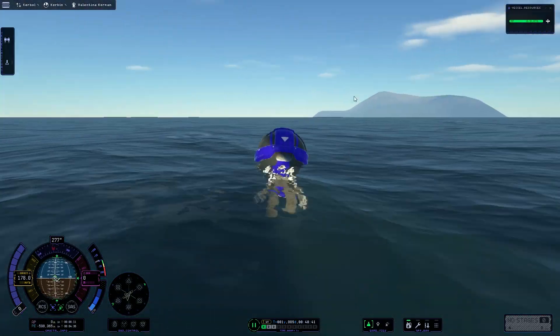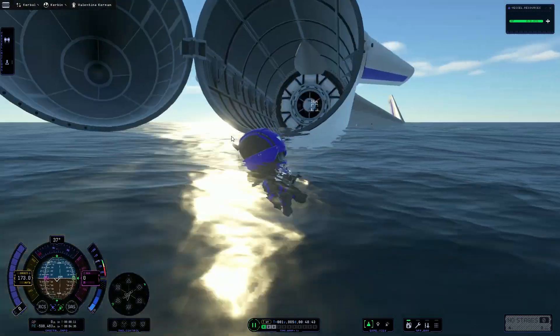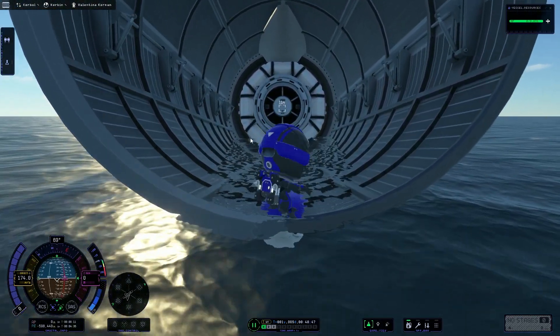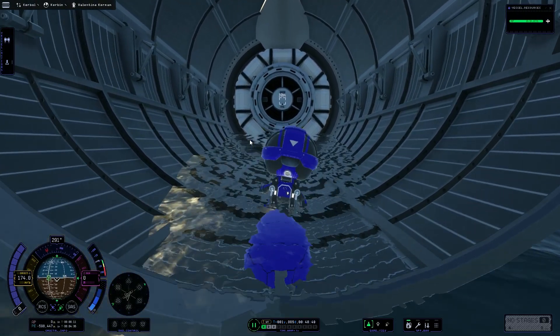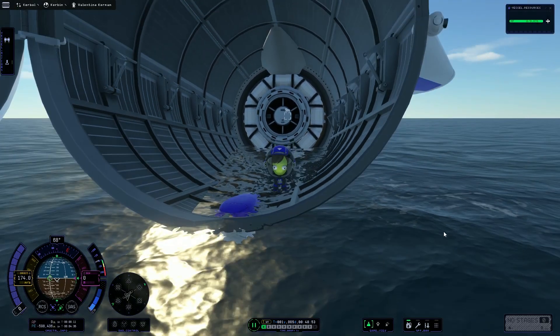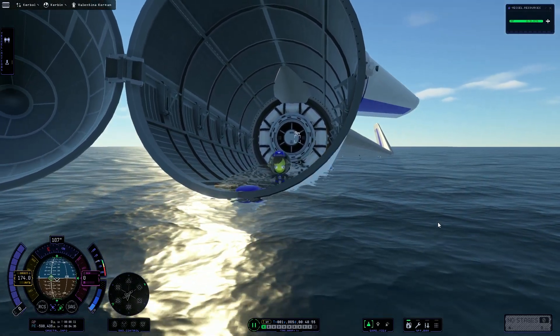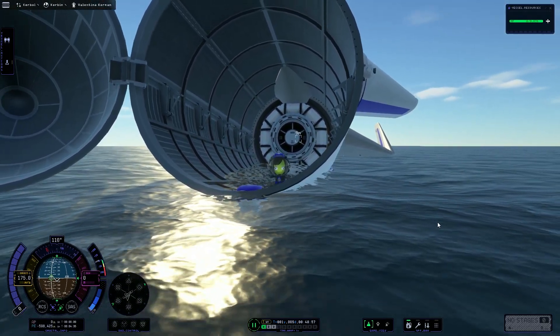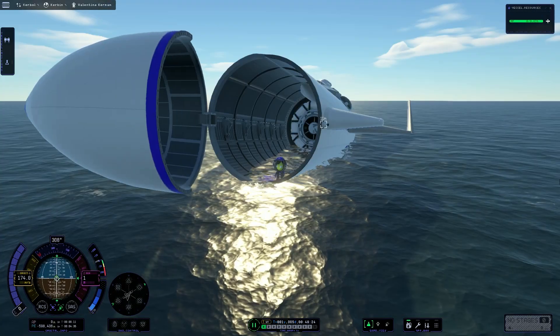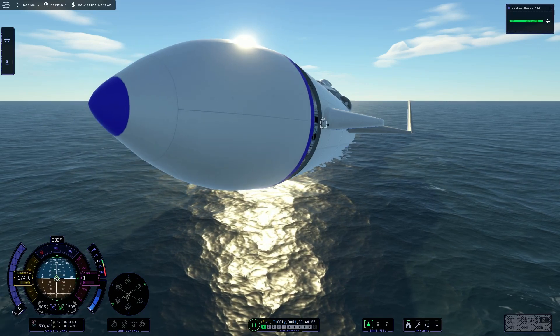I'm so excited that they patched in buoyancy — it opened so many possibilities. And this little portable swimming pool is cool as hell. It's kind of weird, kind of janky that you can see the sun illuminating inside of the rocket, but I really do like the water graphics overall, and Valentina is excited as hell about it. Seriously, the possibilities of this — cool as hell.